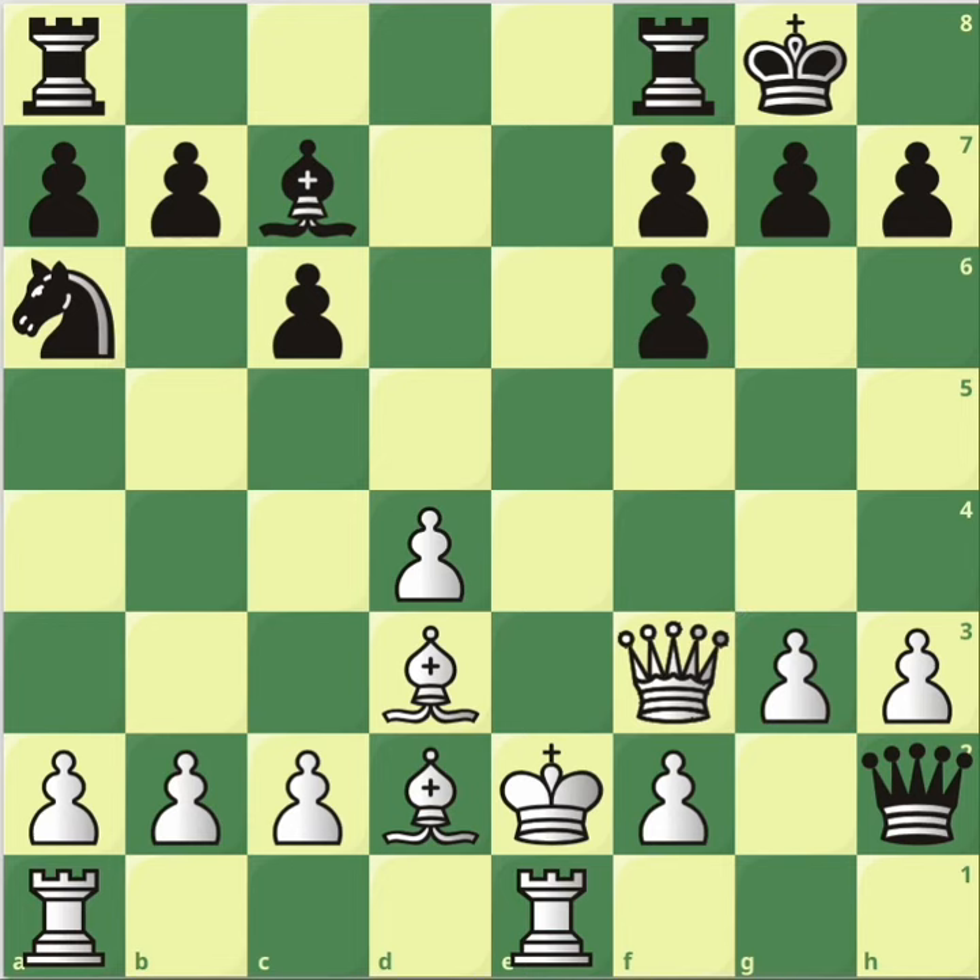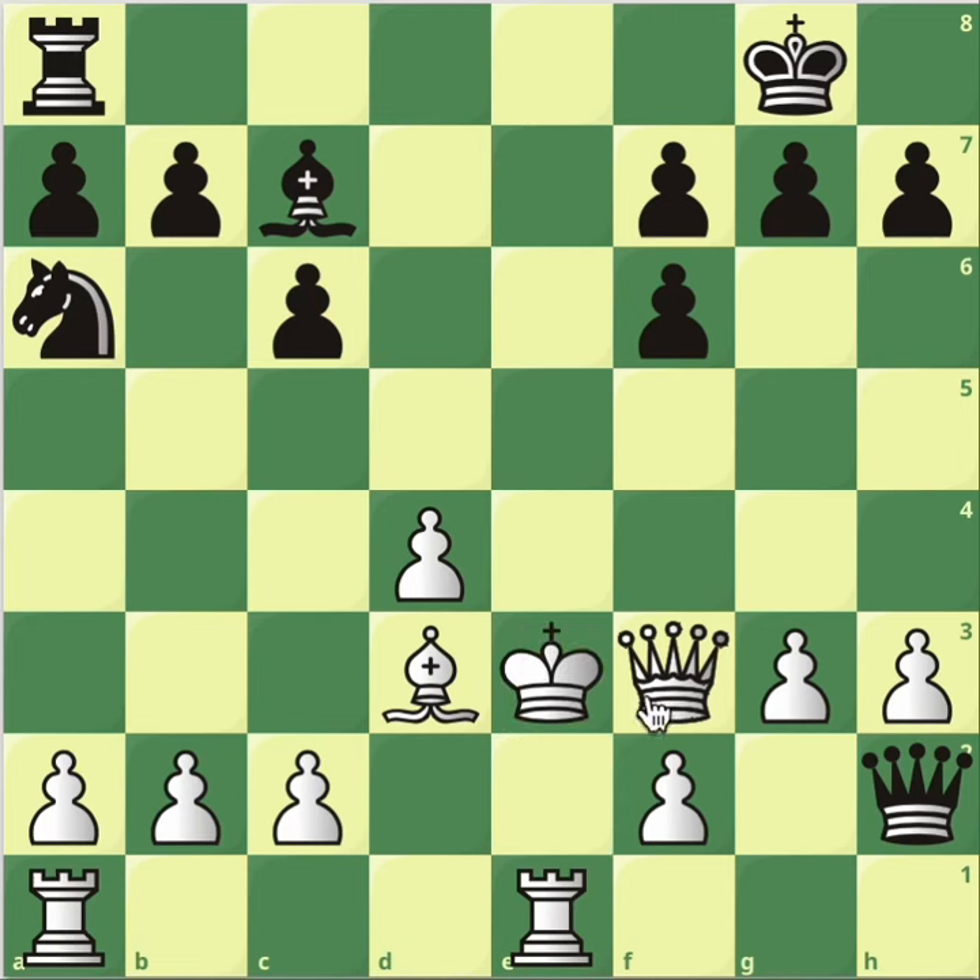And the checks of the rooks don't really bother. So bishop f5 will be the winning move. That's what we're threatening. If the rook comes with the check already, just block with the bishop. If rook takes, take back with the king. The queen needs to remain on f3 to guard h1.